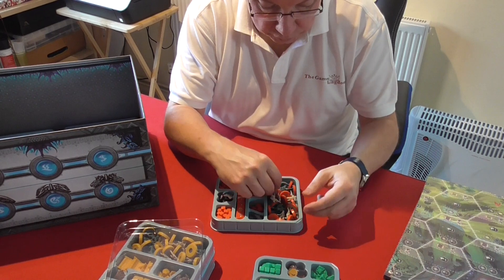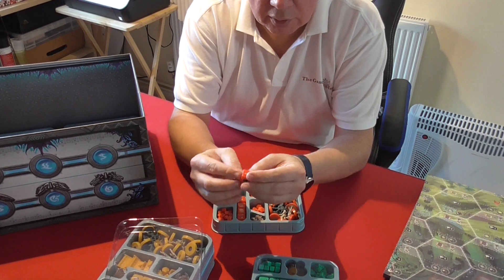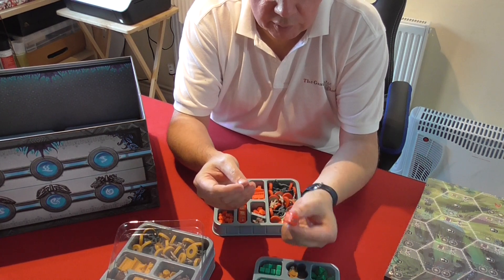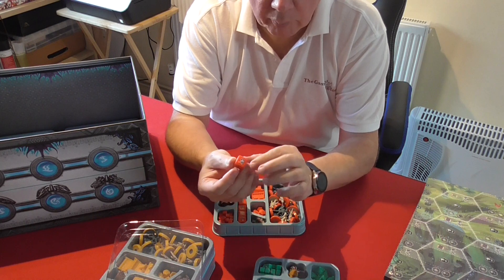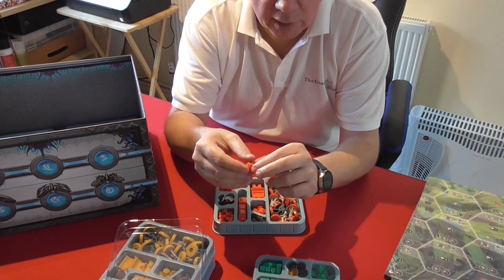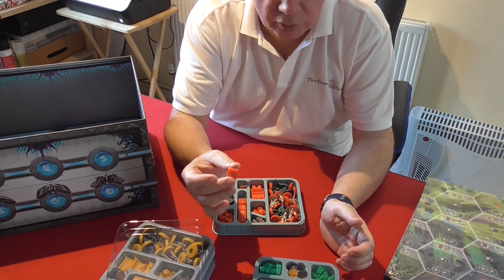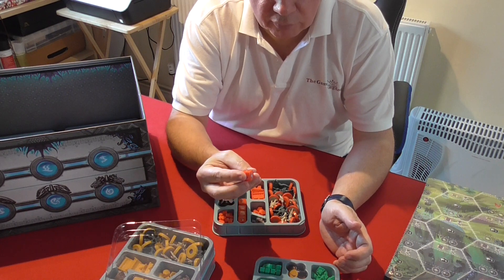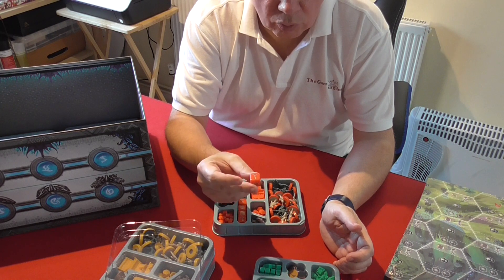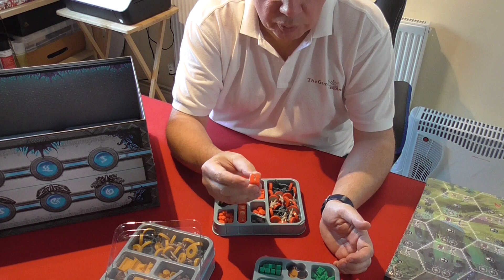If soldiers aren't killed they go back onto your player board. We've got the colored player dice which have the same symbols as the neutral dice. You start with one in the pool and can pay resources as a particular action to put more of your dice into the pool and take away neutral dice. You can swap out neutral dice — so if you take away a neutral hammer you put down a red hammer.